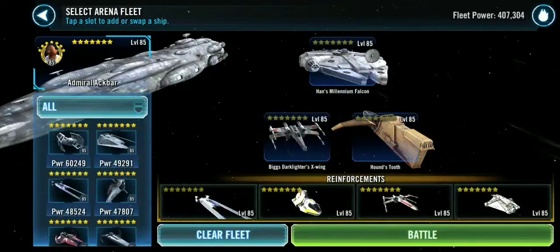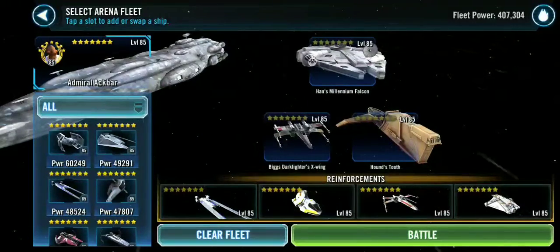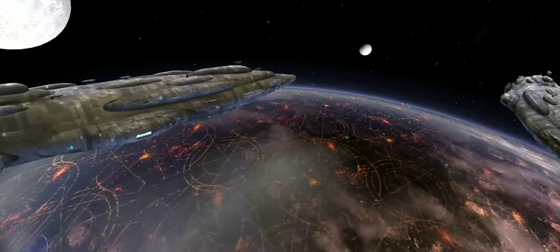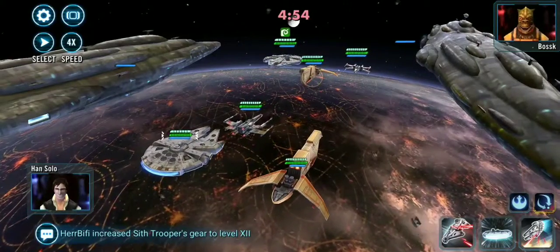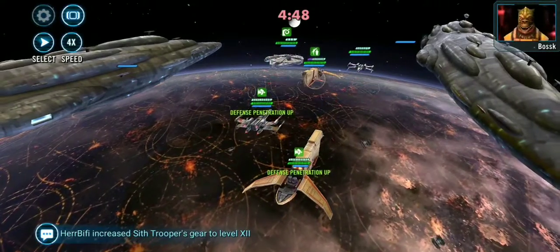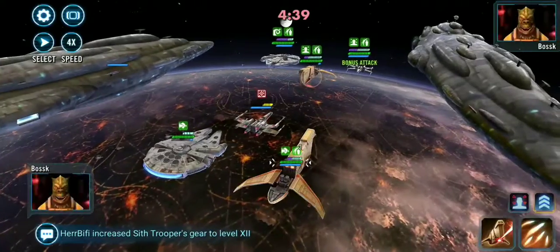I want them to use Breach. I want their Houndstooth to go before my Ackbar goes, so I can cleanse the Breach on Ackbar's first turn if I need to. And then I can call in Cassian, kill their Falcon, and then do whatever I want. I haven't gone with a slower Ackbar in a long time, so hopefully this works. I've had a faster Ackbar forever. Perfect — except he hit my Houndstooth again. They usually don't target my Houndstooth.